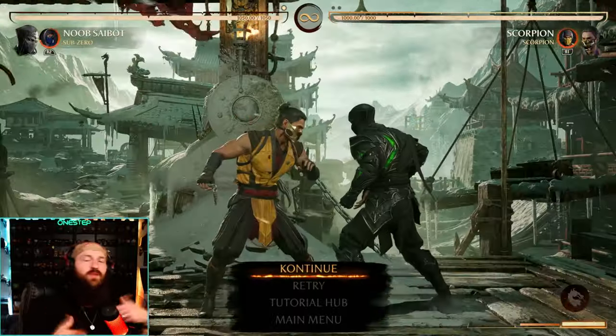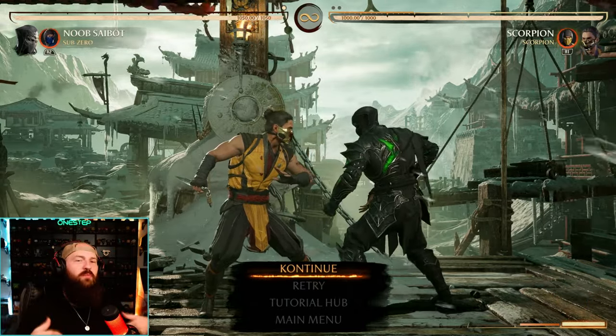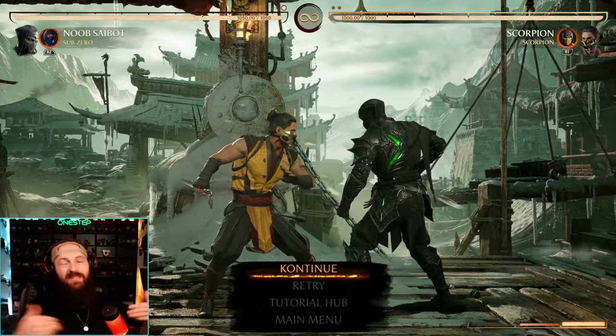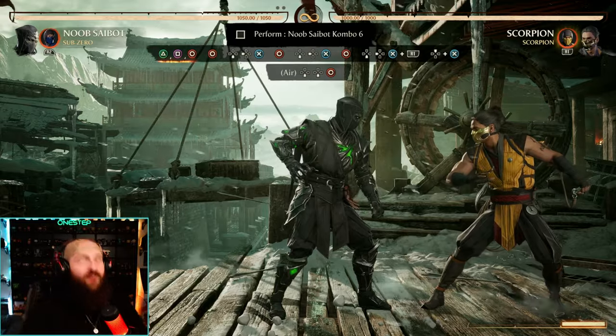They might wake up and block that teleport move, but that's okay — that's the point. We're trying to apply pressure as they wake up from a distance, and down-back-two allows us to do that. It's not a guaranteed hit but it's a great setup. This is a very fun combo with great damage.